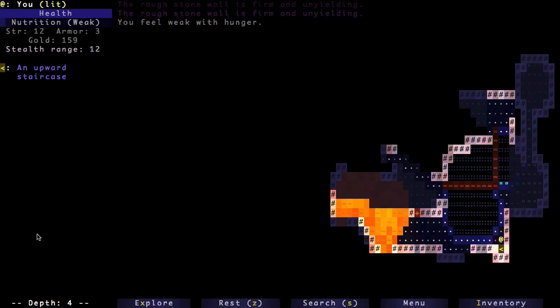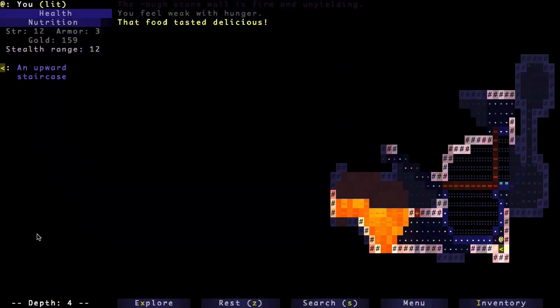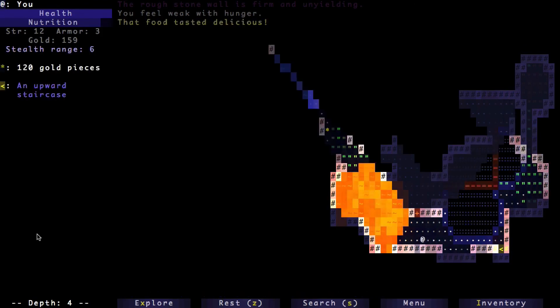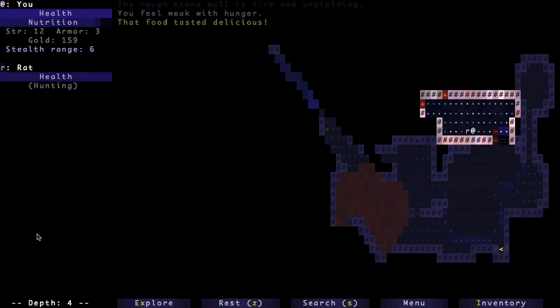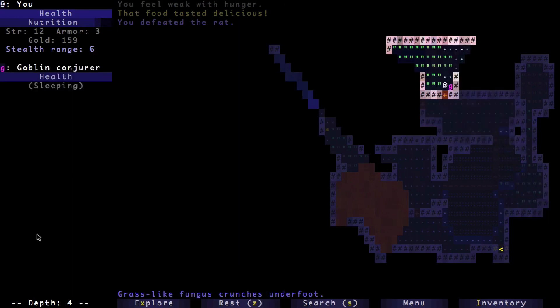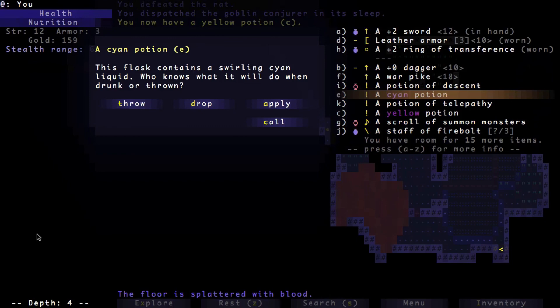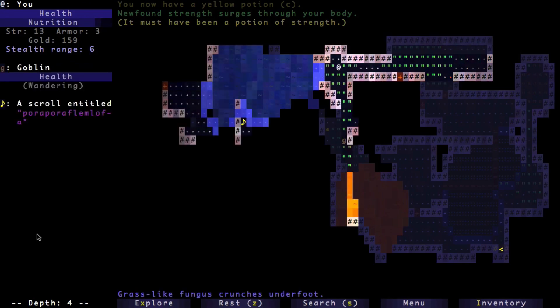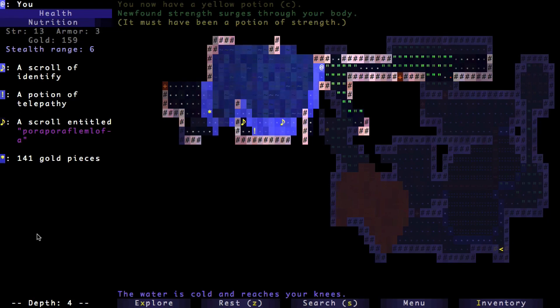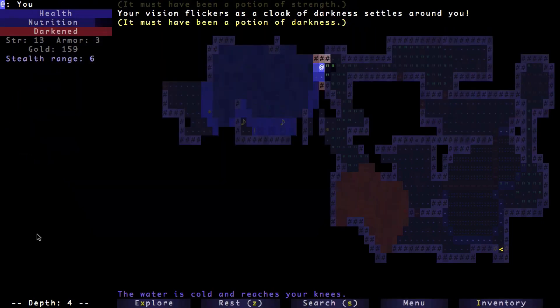I feel weak with hunger — luckily I have food. The game seems to give you just enough to barely survive. It's procedurally generated — the whole dungeon, all the items and stuff — but it really seems to be stingy with food most of the time. There's a yellow potion and a cyan potion. I got a potion of strength — nice! I'm going to use this yellow potion while standing in water in case it is fire. It could also be hallucination or a potion of darkness.